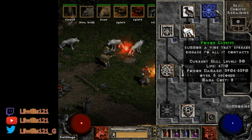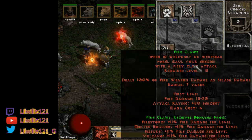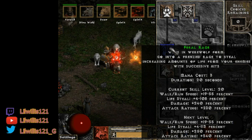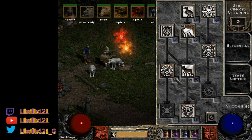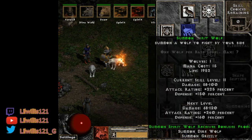Carrion Vine and Solar Creeper will replenish your life and give you extra poison damage. For remaining points, you'll need all your prereqs like Feral Rage — I've put a lot of points into Feral Rage for killing poison immunes, especially in T1 maps. You can throw more points into Heart of the Wolverine for attack rating, more Oak Sage if you're doing bosses or playing hardcore, or dump points into Bear. The 11 remaining points go into my single-point skills and add-ons.